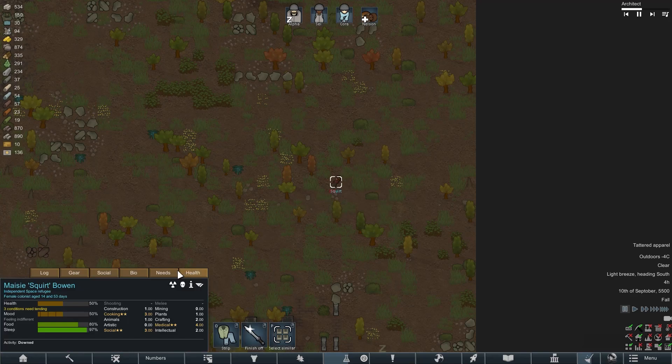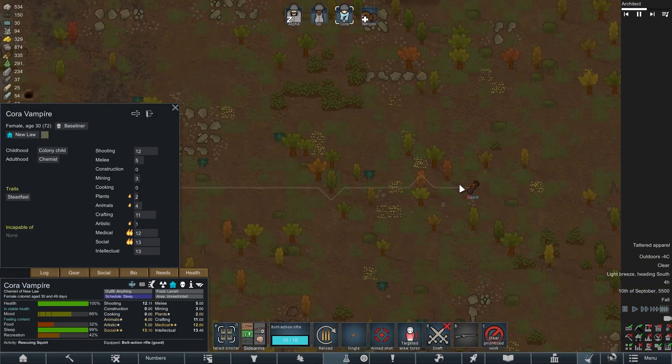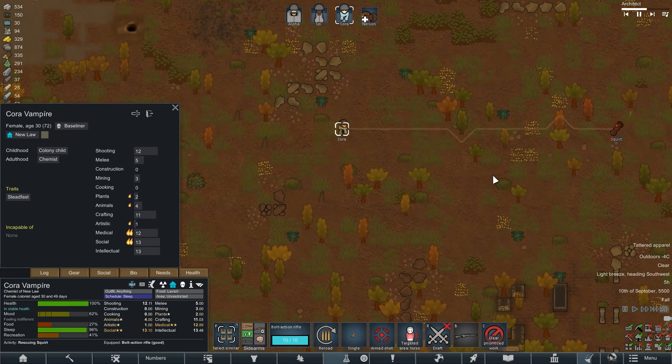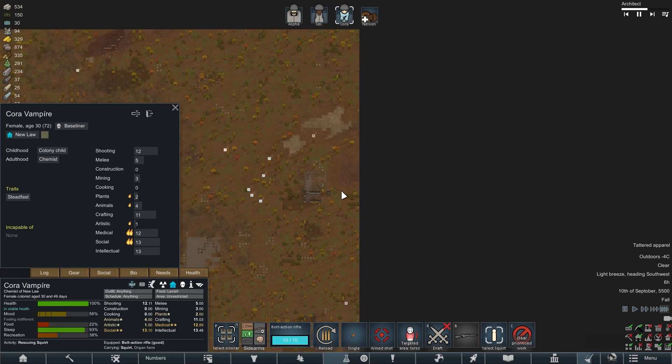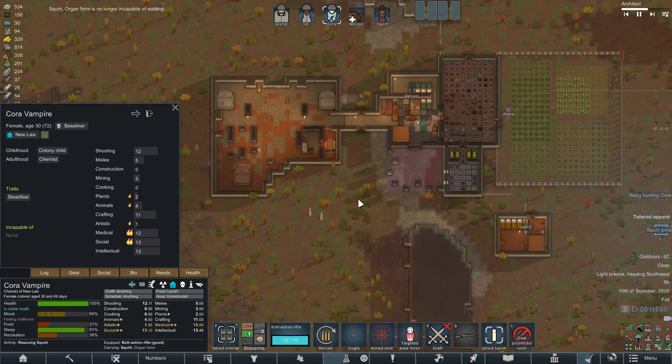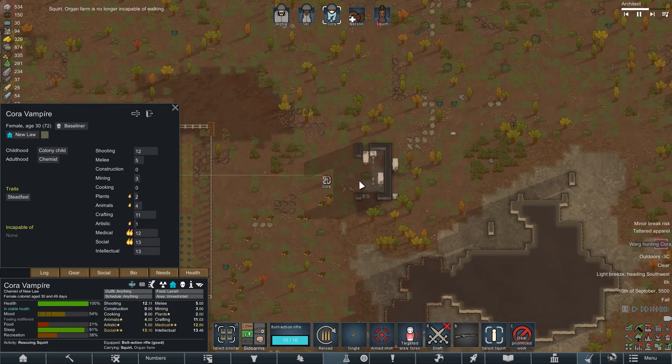A shuttle fell from the sky with a girl. She turned out to be the daughter of one of our colonists. So even with poor abilities and no ability to shoot, I was forced to save her and then accept her into the colony just so that our useful colonist would be in a good mood. By the way, she will be useful in cleaning, carrying, and cutting stones, so you should not worry about it.